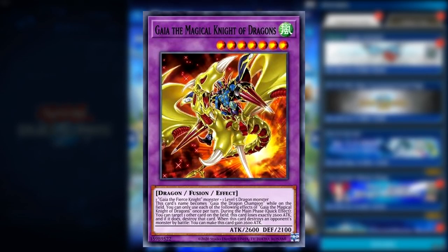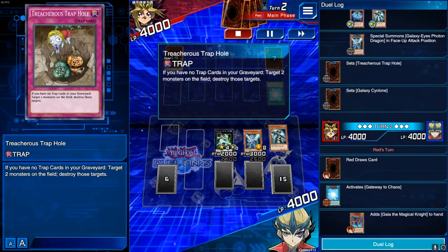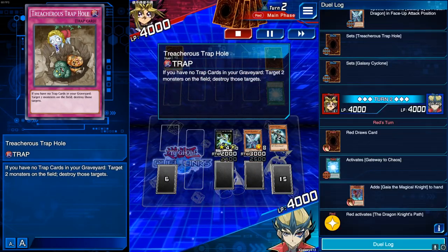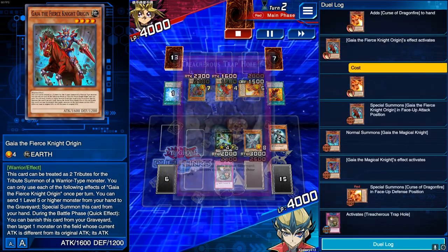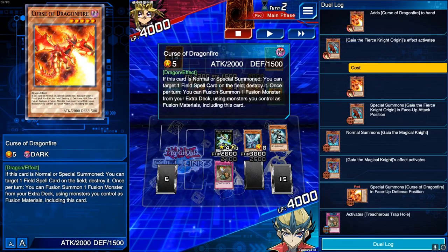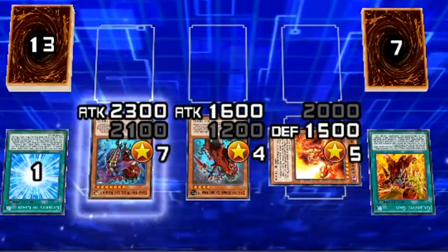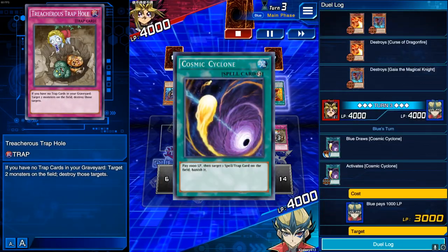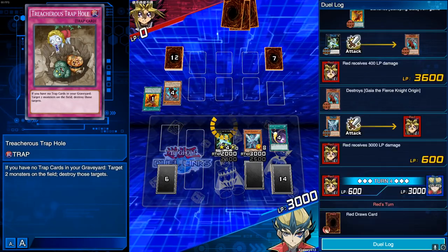Next I went up against a really tough deck — the gaia deck. I started with a treacherous trap hole, so I just had to time it perfectly. They summoned gaia the fierce knight origin, which isn't the one we're afraid of; the dangerous one is gaia the magical knight along with the curse of dragon fire. As soon as they hit the field I activated my treacherous trap hole to get rid of them, then used cosmic cyclone to destroy his field spell and attacked directly for 3,000 — pretty much game.